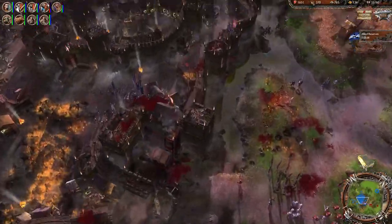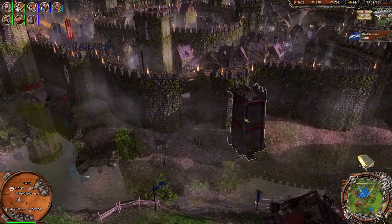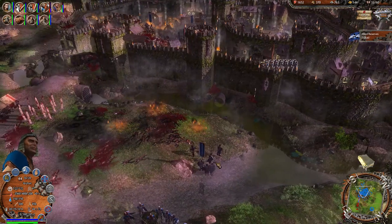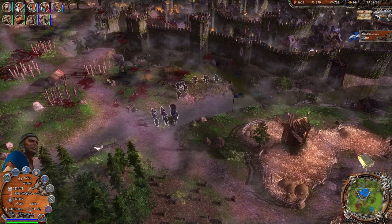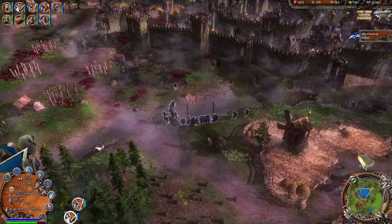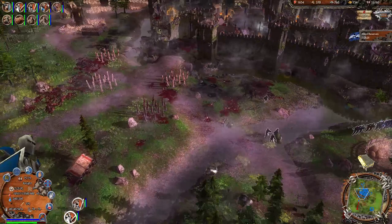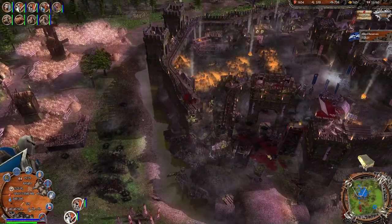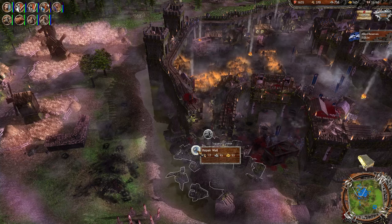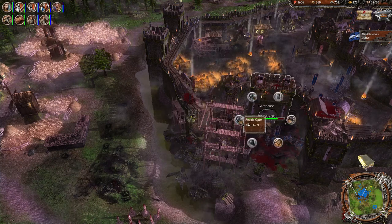They really damaged our front gate. They showed us something — we should really take that out. Can the archers take it out? Let's take that out. Take out the ladders and they are fleeing! But the battle isn't over — we still have five minutes for reserves to get here. The front gates are decimated. Oh look — repair wall, repair gate! I thought it was just totaled. Let's repair the wall and the gate.